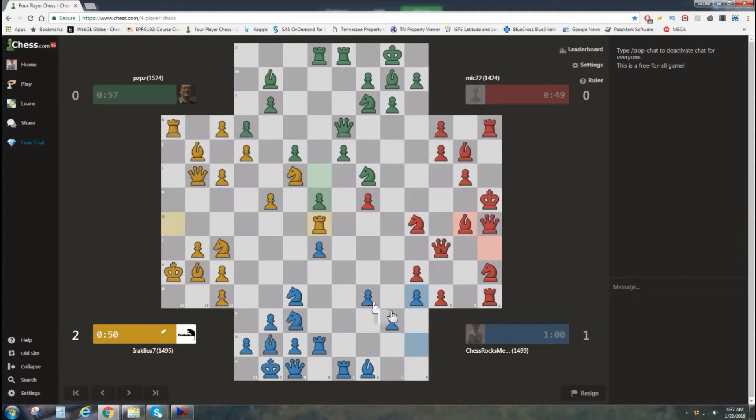I spared you all the moves that got to this place. It's been a very slow start — everyone's being very cautious. I think Yellow, because they're also trying to be part of the 1500 club, but it's not going to happen.